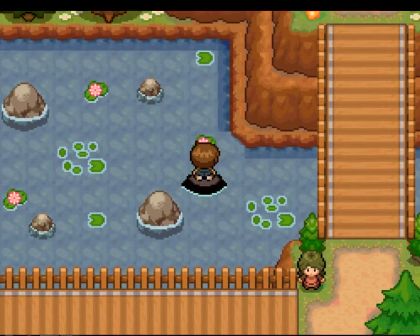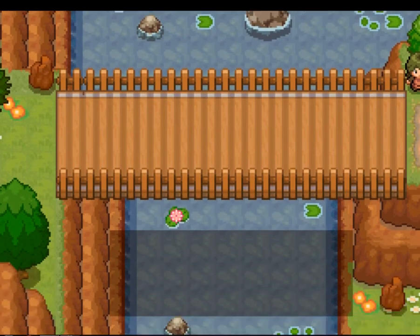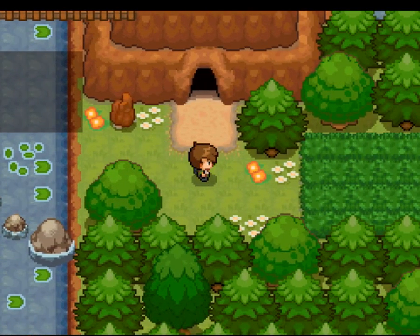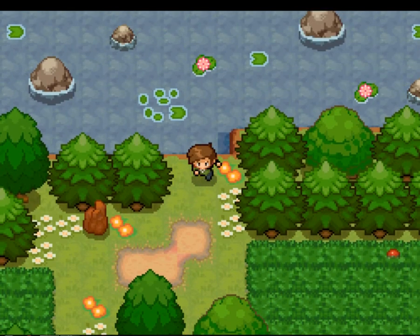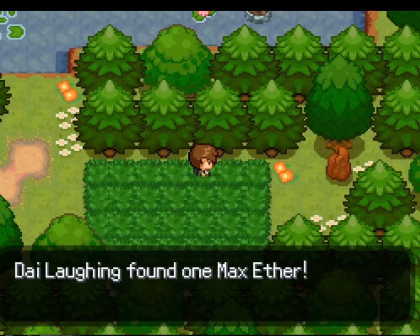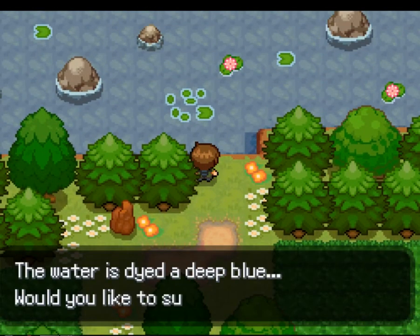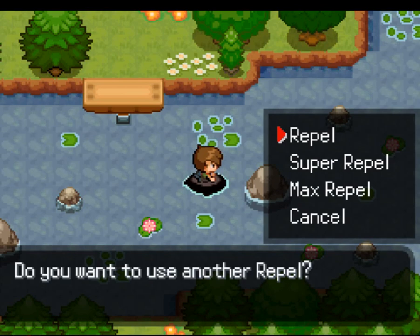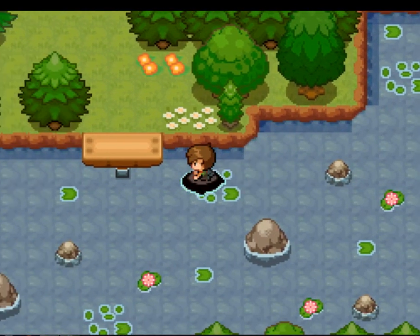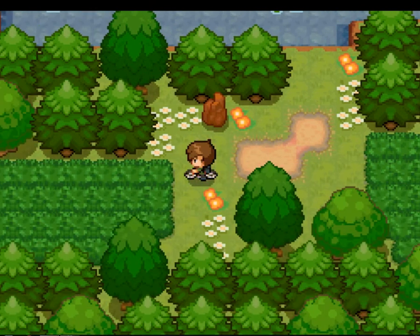Let's have a look under the bridge — anything down here? Doesn't look like it. What's over here? Another cave! Is that just a full circle? There's something over here — a Max Ether. There's a tree there. Let me have a look up here first. It's probably the same body of water, but I'll just check. There's a cave down here which I've not been in. Let me have a look.